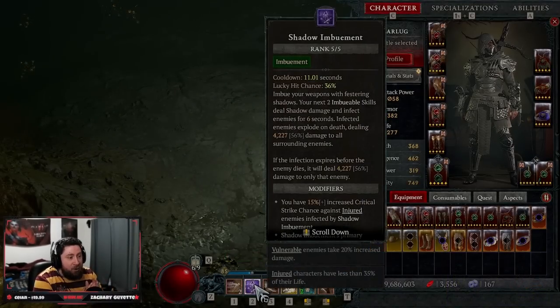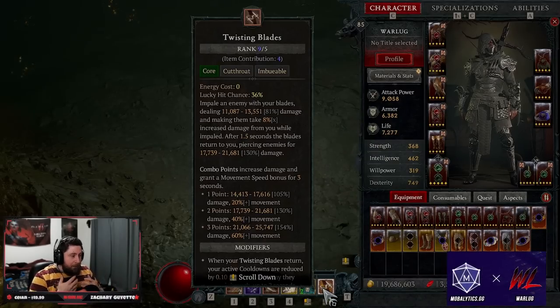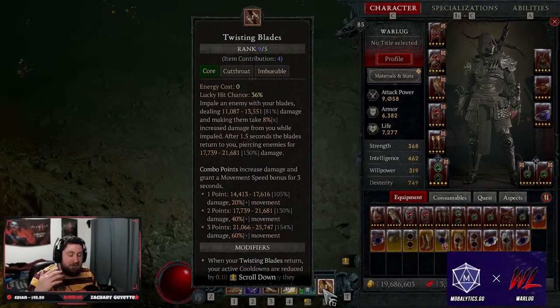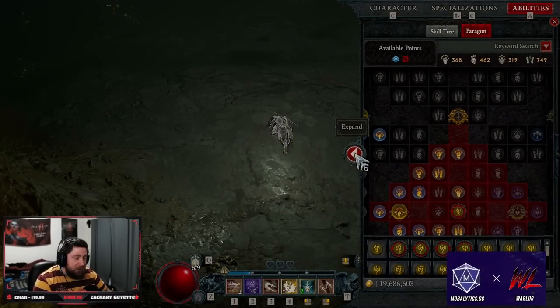Alright guys, we're back with our Shadow Twisting Blades Rogue. I know a lot of you have seen Twisting Blades throughout Diablo 4 — it's the most popular build — but I'm bringing you this one. I wanted to be as fast as I possibly could. I wanted to outspeed Necromancers with Blood Mist, outspeed Druids with Tempest Roar and Grizzly Rage. This build has the fastest clear speed as well as the overall fastest normal move speed in the game.